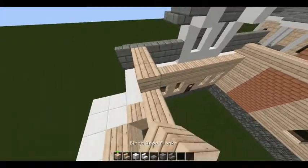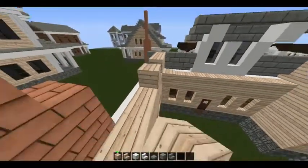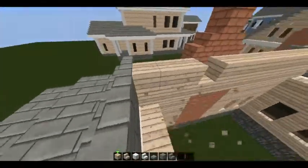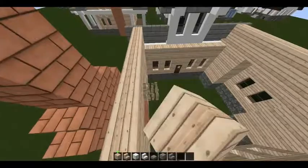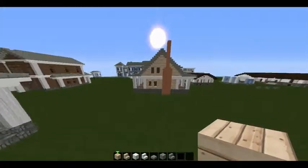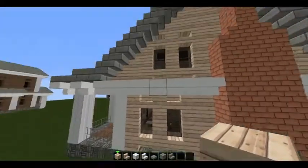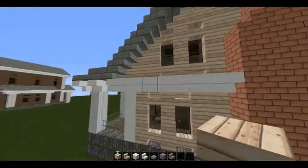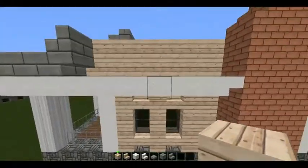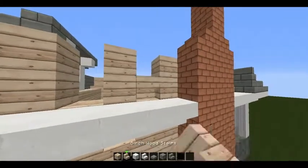Keep building up your normal roof as well. One thing I remembered is that we need to add our windows. On the side with the fireplace, add two more windows, but moved over one block from where they were on the bottom story. The first window will be right here and the second window will be right there.